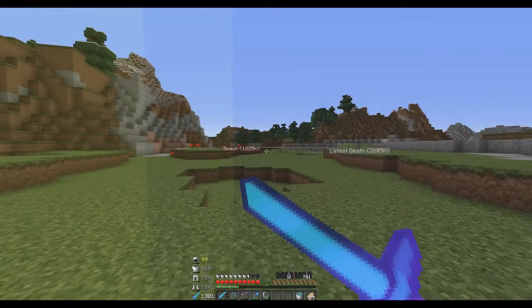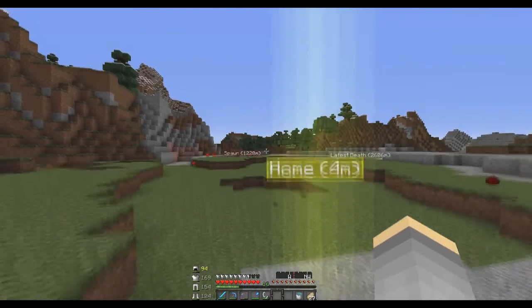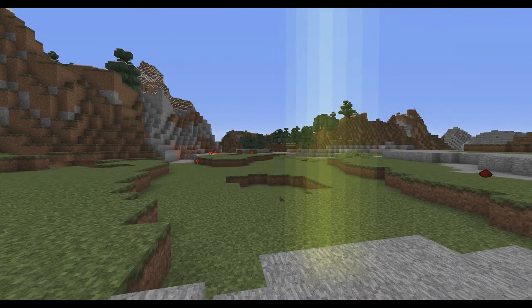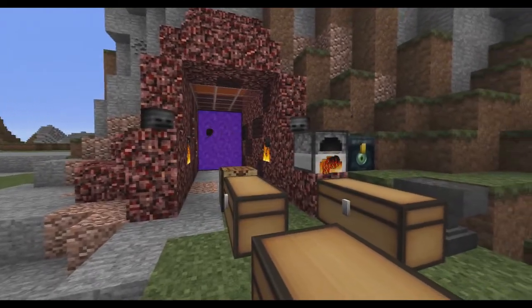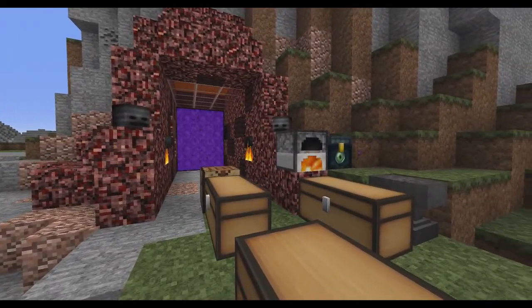Alright, so here we are. I'm just gonna slowly give you a cinematic. Here we go - starting off, our nether portal, and we have an ender chest and a furnace, and these are just a couple chests that I'm storing my stuff at right now.